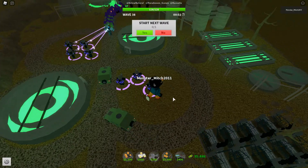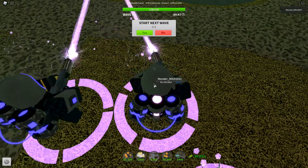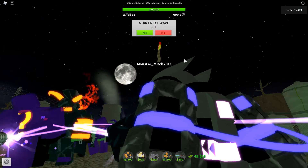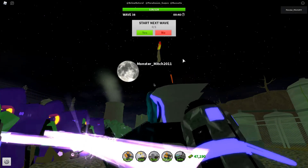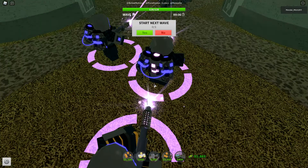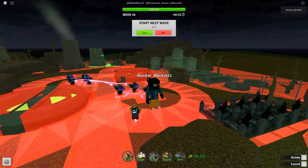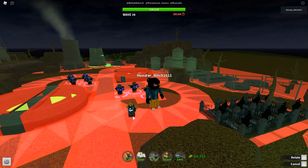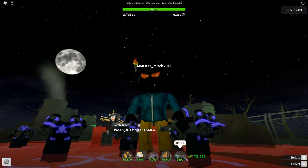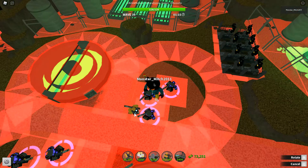Hey guys, something really weird and yet really cool has happened. If you've seen my last video, you know that I have an accelerator. This is a really cool glitch where the level zero pack shows on the level five pack, so it looks like he has three — the middle one being the brightest and most powerful. Isn't that cool?